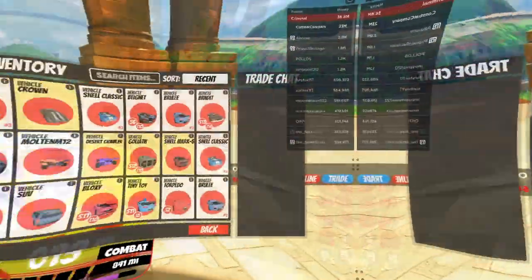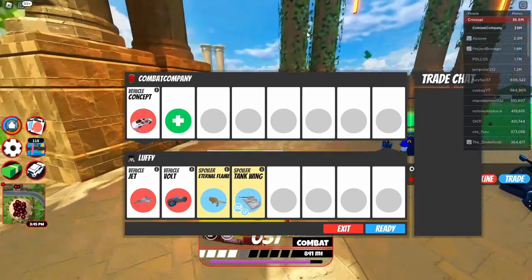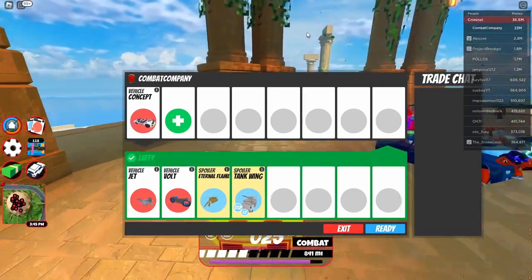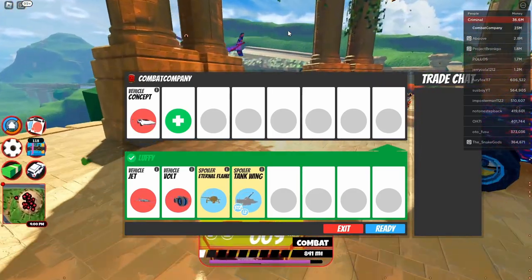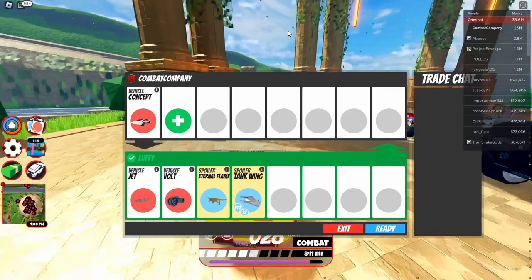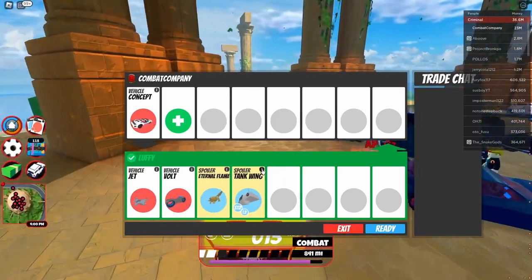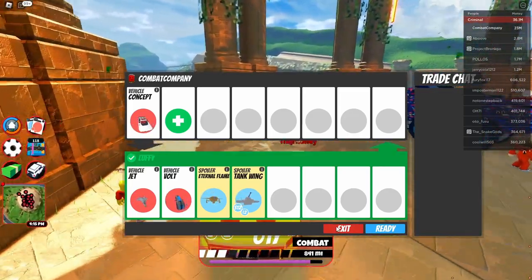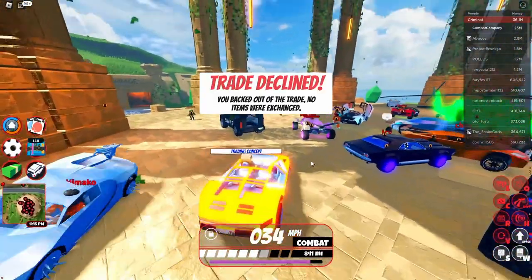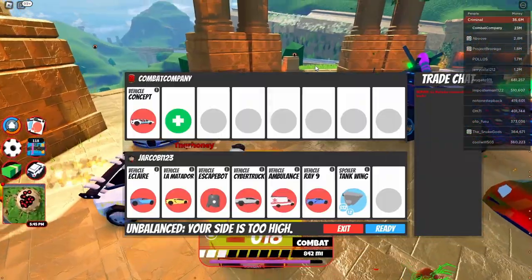We got our first player offering a jet and volt bike, which is very close to what this vehicle is worth. The jet and volt are both 2 million, but I wish he added a third million-dollar vehicle to get 3 million for the Concept. He did offer the Eternal Flame spoiler and Tank Wind spoiler, but they're not really worth that much, so I'd definitely pass on trades with those items. I think it is definitely worth holding out for 3 million for this vehicle.